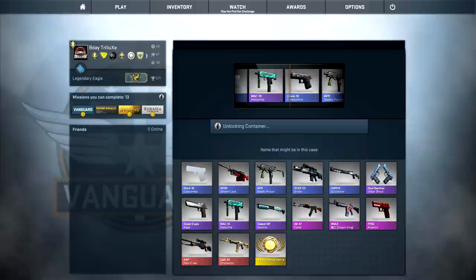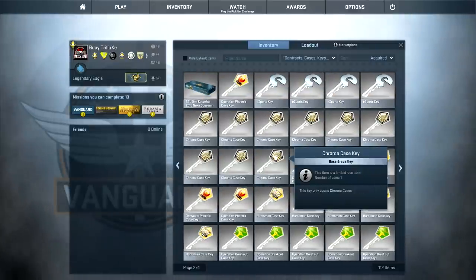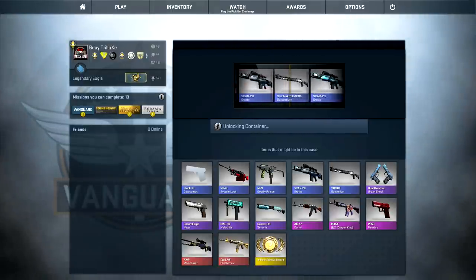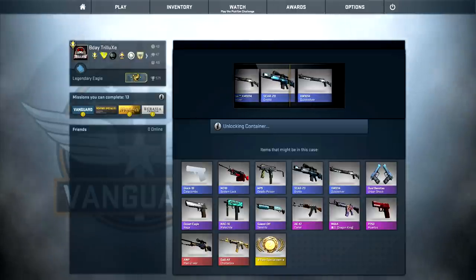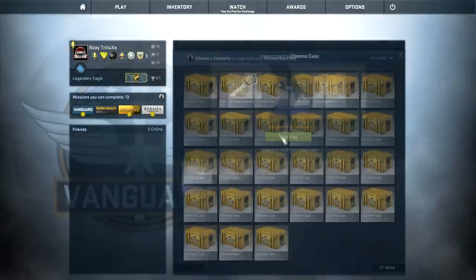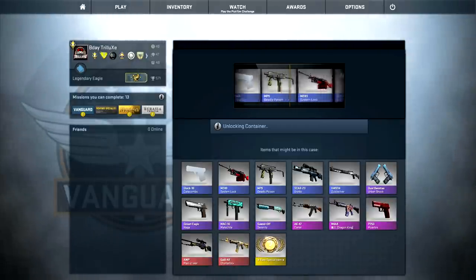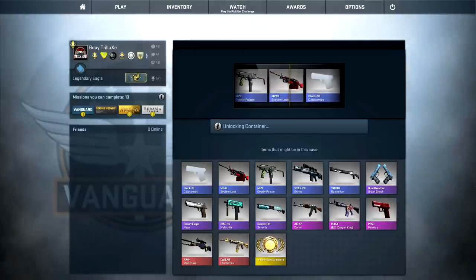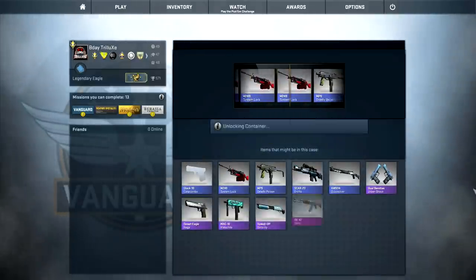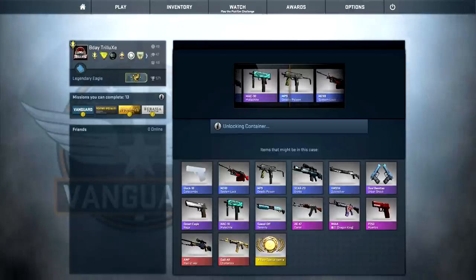StatTrak Dragon King again flying by - I see the Dragon King every time I open a Chroma case. StatTrak AK Cartel - no Dragon King this time, but of course it's a SCAR-20 Grotto. Freaking Chroma cases. I really feel like those skins are harder to get from the Chroma cases. I only get blue from the Chroma cases somehow. I really feel like the Chroma cases are really bad when it comes to getting nice skins.